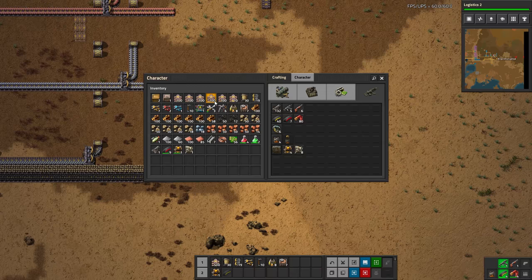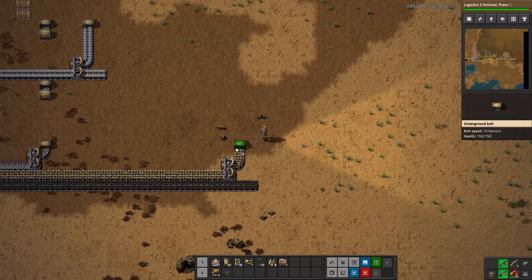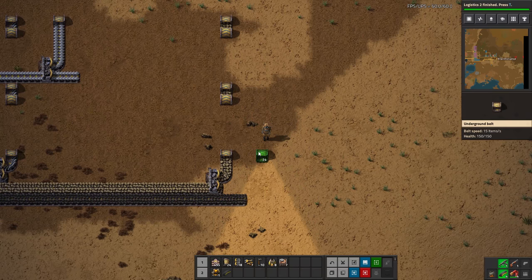I brought this out here partly for habit and partly just to get an idea of where exactly I need to bring these lines in. These underground belts — you can actually, much like power poles, hold click and drag and it will just place them at their max length, which is very nice for things like this when you know you have an open space and know you're going to need them at max length. It's actually a very nice feature I don't take advantage of enough. I'm just holding left click and walking.